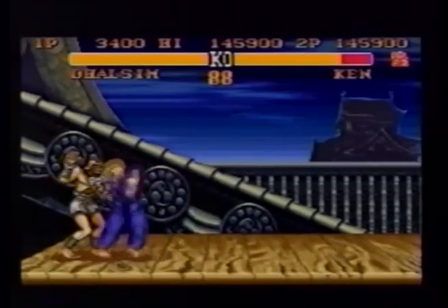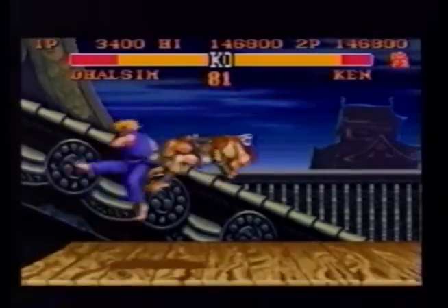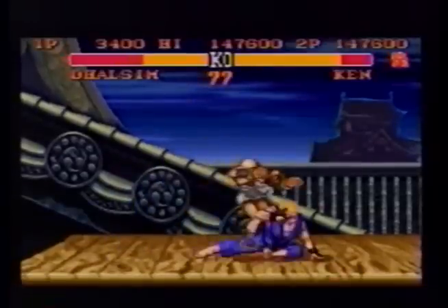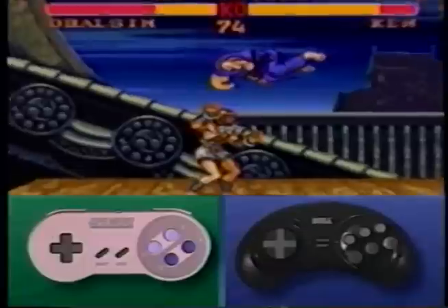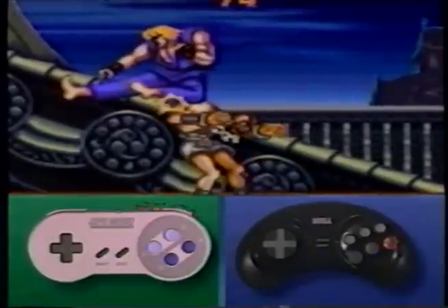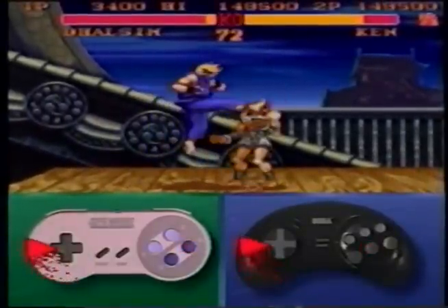This combination should be good for three or four continuous hits but does not work on Chun-Li, Blanka, E. Honda, or Bison. Jump at your opponent hitting the precise spot at the back of the head, then pressing the low forward kick button, immediately followed by a hurricane kick.